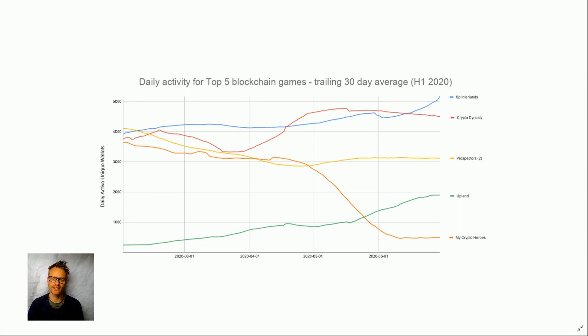Splinterlands, Prospectors, and My Crypto Heroes are available as browser games, while Crypto Dynasty, Upland, and My Crypto Heroes are also available as mobile games — Upland being only available on mobile. Running on mobile brings problems dealing with app stores, but it gives much easier accessibility to potentially hundreds of millions of players.